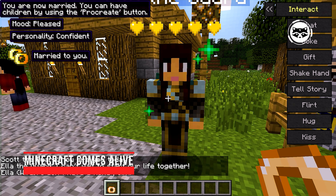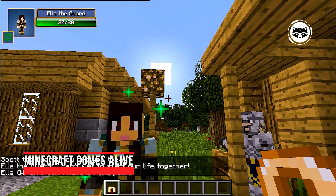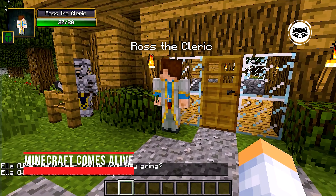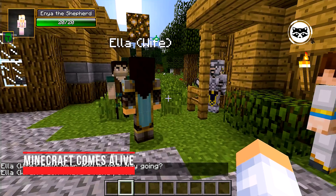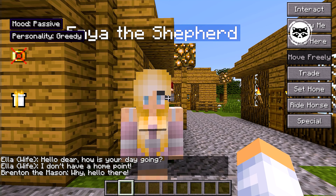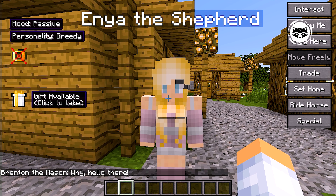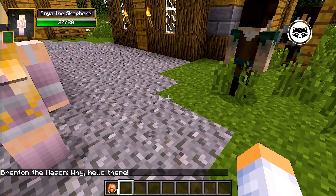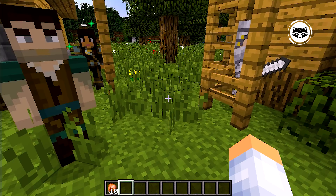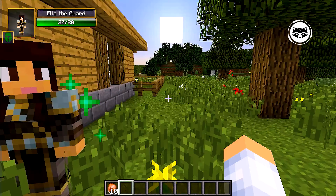Minecraft Comes Alive completely changes the behavior of the villagers. First, they're replaced by men and women. Secondly, they become more interactive — you can talk to them, hire them for work, give gifts, get married and even have children. If you've always wanted to make Minecraft more realistic, Minecraft Comes Alive is what you need. After installing the mod, it will become clear what is still more difficult: battles with the Walking Dead and skeletons, or marriage.